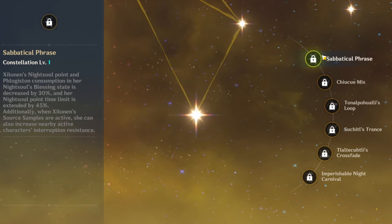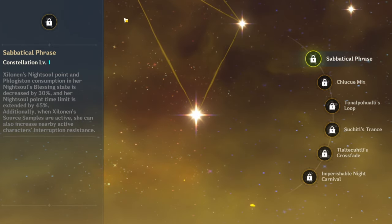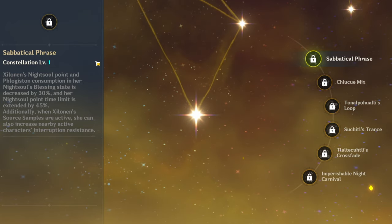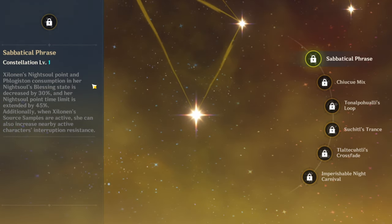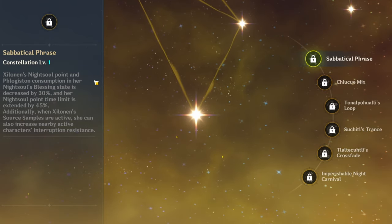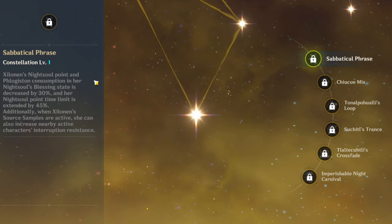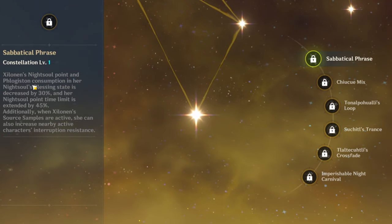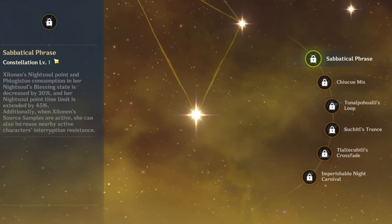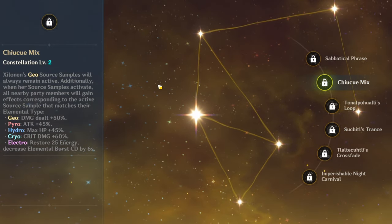Let's look at constellations — constellations just make characters really good. At C1, Shilonen's night soul point and Phlogiston consumption in her night soul blessing state is decreased by 30%, extending her night soul point time limit by 45%. Additionally, when her source samples are active she increases nearby active characters' interruption resistance — that is super busted. You're going to be triggering this a lot, and being able to stay in night soul state longer makes it great for both exploration and combat.